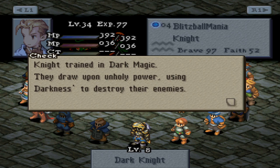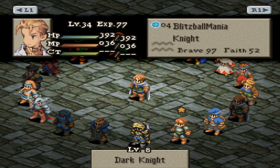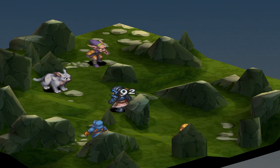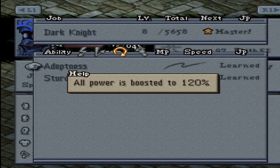They did add Dark Knight as a generic job, and they have the same abilities for the most part. They did change the area of effect and animation of Abyssal Blade, but I don't mind this. Even the support abilities as well, but I find Adeptness and Sturdy to be better than HP Boost and Venments.